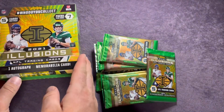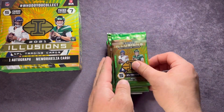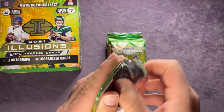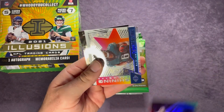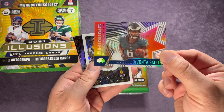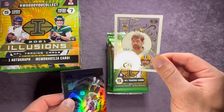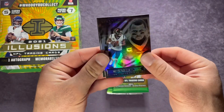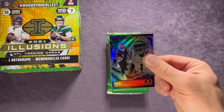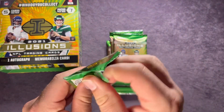Here we go, let's start ripping. We got a Sean Taylor Shining Stars card on top, and then DeVonta Smith. A pretty cool acetate card — a King of Cards — and that is Aaron Rodgers. Behind there is Deshaun Watson, and then a Ja'Marr Chase, one of the top rookie receivers last year for the Bengals. Not a bad pack — got some pretty cool cards there.